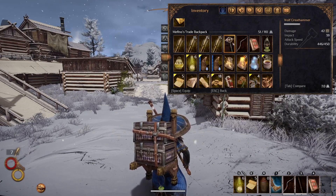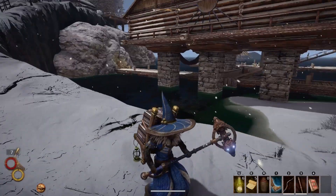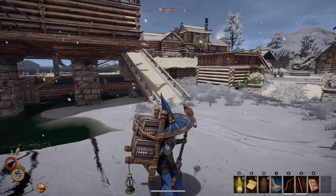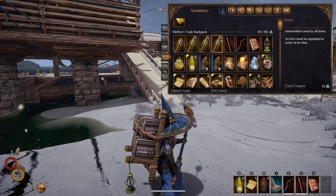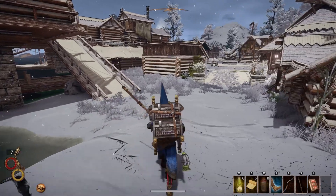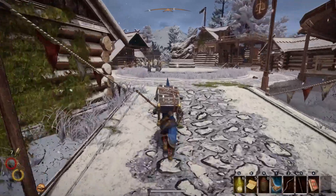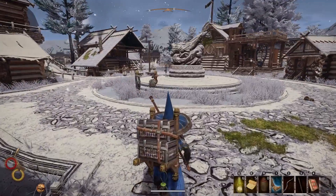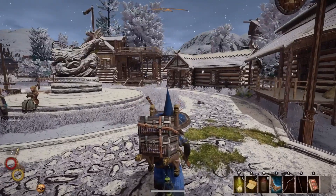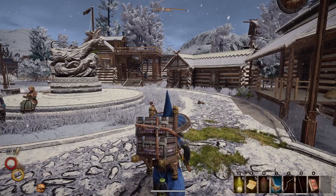I got the Wolf Great Hammer — it looks really, really cool. Let me equip it real quick. Basically how I got this was whenever I transferred my save, I had to do these different things where I was clicking and changing file names and all kinds of stuff, because I guess it doesn't transfer over quite right, or at all really.